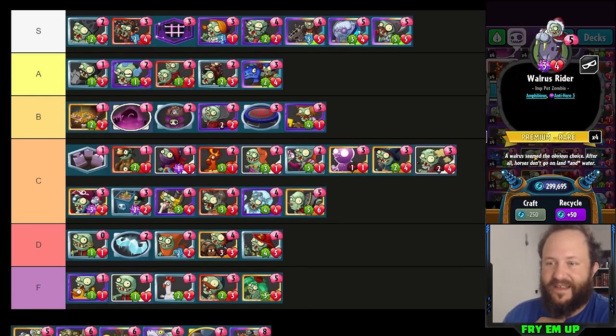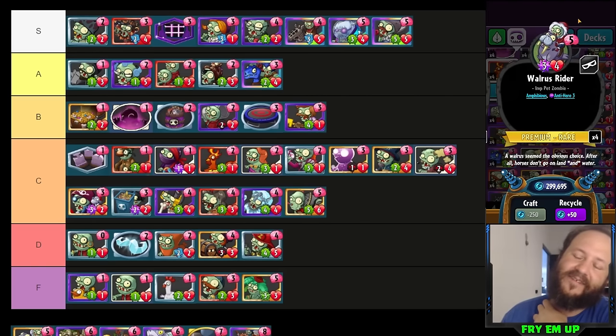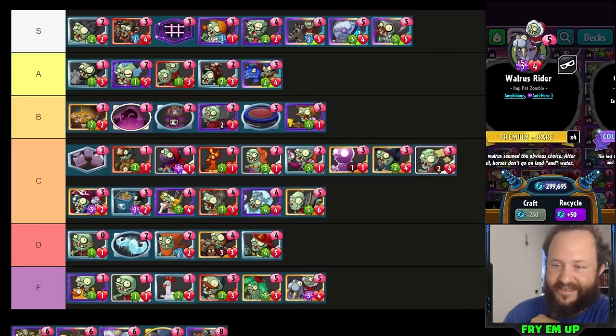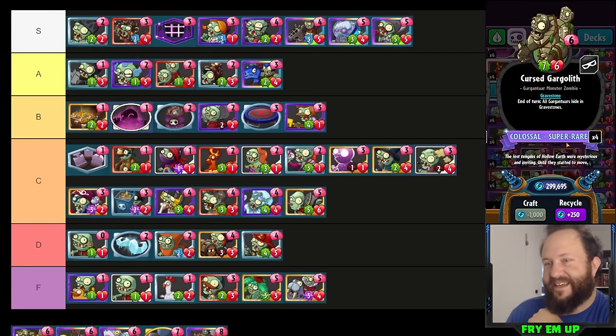Walrus — people have been spamming me in every stream to add it. Best case scenario it's a five-cost six-four amphibious. Three of the attack is natural and three is anti-hero, it's a terrible card. The back-to-the-Imp doesn't help, and being a pet doesn't help either. Walrus is going in F tier.